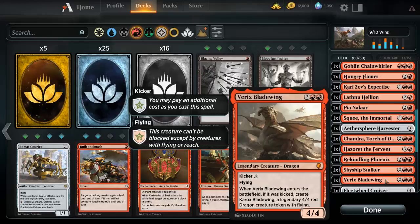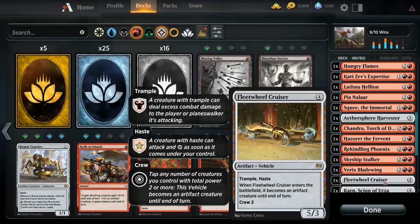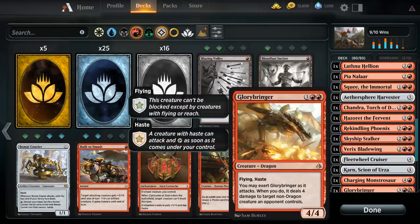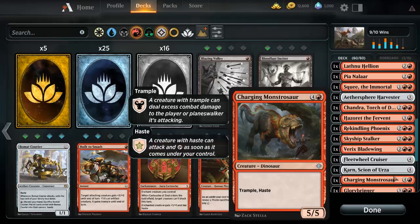Where this deck mana ramps, this is a key card — trample, haste, 5/3, there's no reason not to run it. Probably the most expensive card in the deck: reveal the top two cards of your library. At plus one, your opponent chooses one — put it into your hand, exile the other. At minus one, take the previously exiled card and put it to hand. At minus two, create a 0/0 colorless construct artifact creature that gets plus one, plus one for each artifact you control. Drop two of them and they're both 2/2s to start.